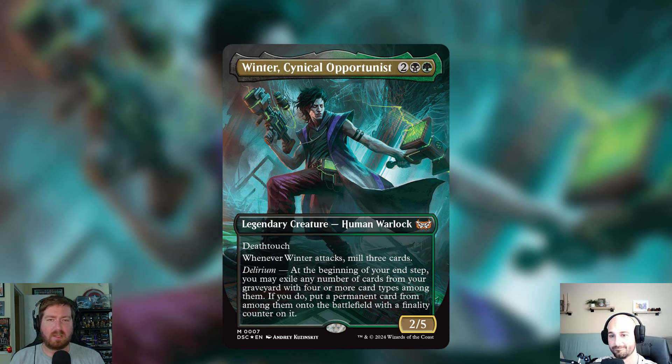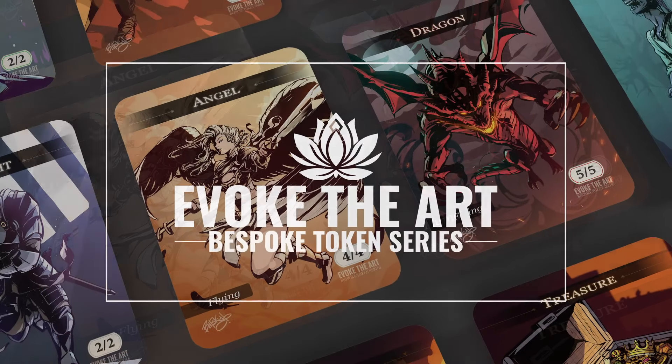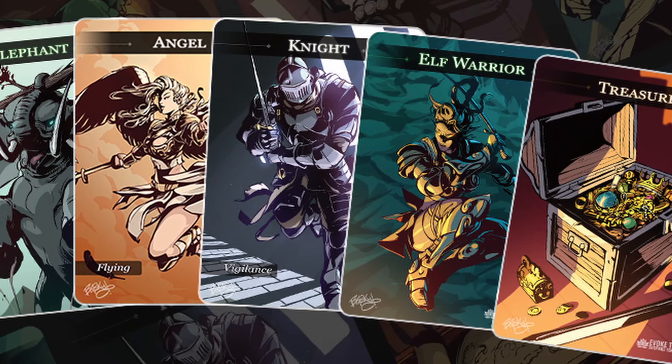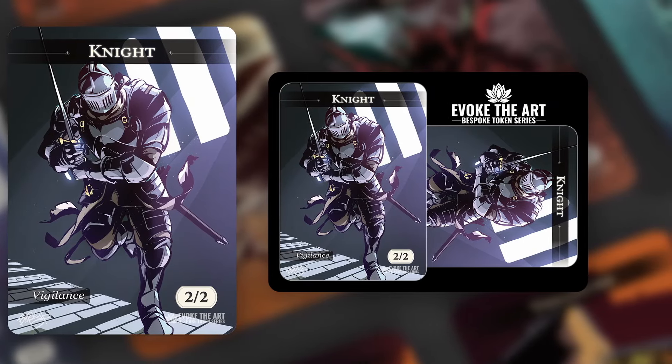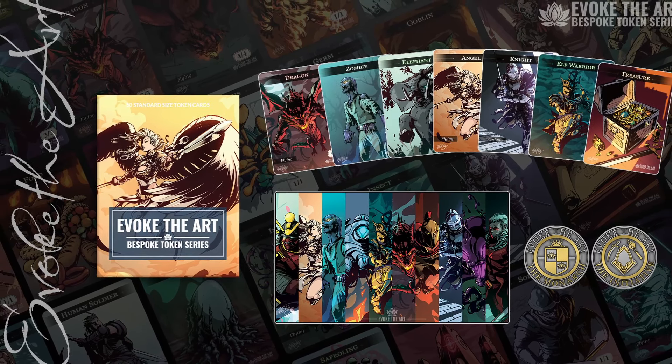Today's video is sponsored by our good friends over at Evoke the Art, Bespoke Token Series. If you're looking for another way to upgrade your decks, Evoke the Art has you covered. Their complete set comes with 50 tokens, 45 of which are double-sided, offering a diverse range of artwork and utility. Head over to ZaximaStudios.Etsy.com to pick up yours today — the link is in the description.